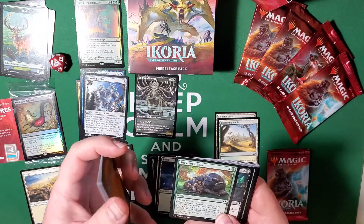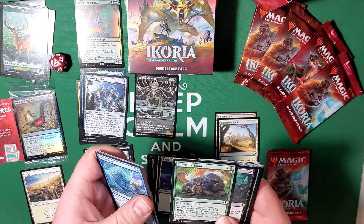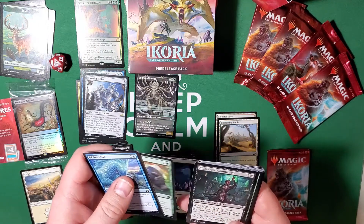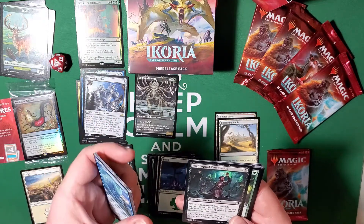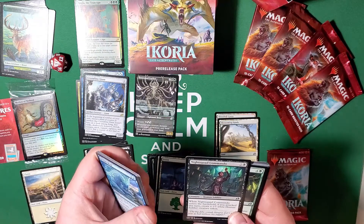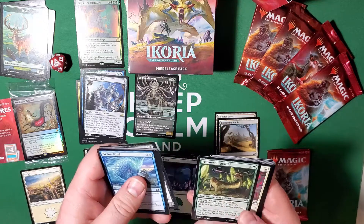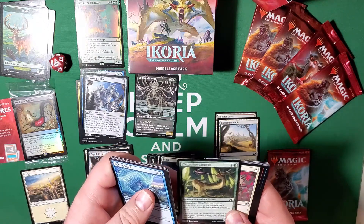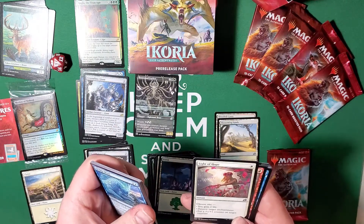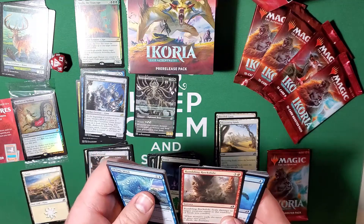Survivor's Bond — choose one or both: return a human creature card or a non-human creature card from your graveyard to your hand, or do both. Night Squad Commando — when Night Squad Commando enters the battlefield, if you attacked this turn, create a one-one white human soldier creature token. Not too bad, two-three for three cost. Light of Hope — choose one: gain four life, destroy an enchantment, or put a plus-one plus-one counter on target creature. Rumbling Rockslide once again.